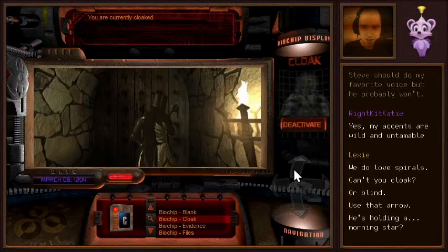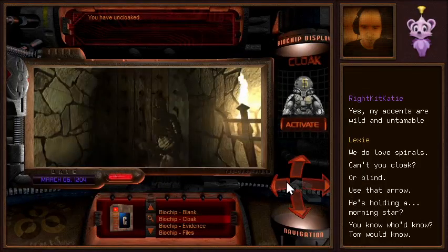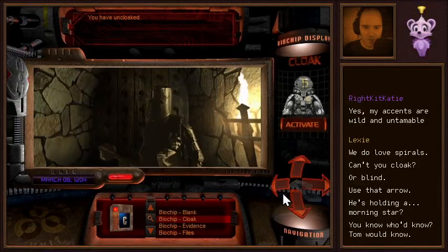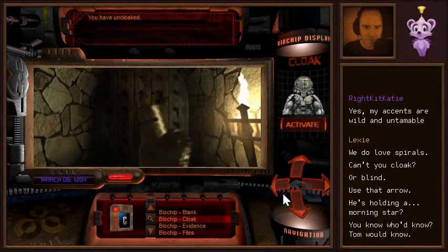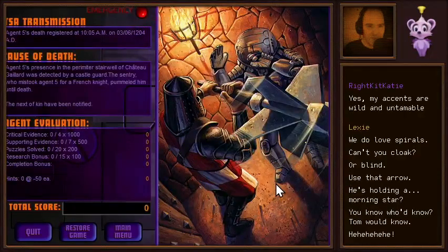Are we just going to throw the arrow at him? It seems like it should be part of our duty not to kill people from the past if we're researching the past and attempting to be covert. What is he doing? His job is to just stare at a door all day. He's holding a Morningstar, maybe.